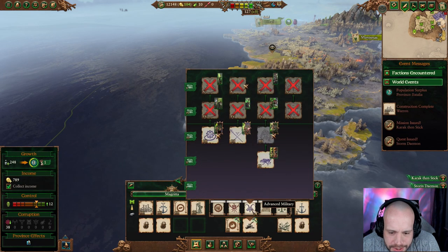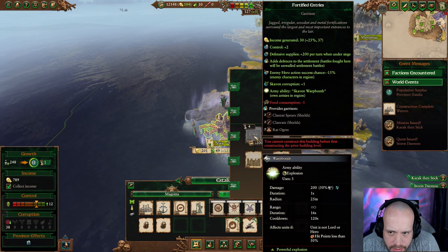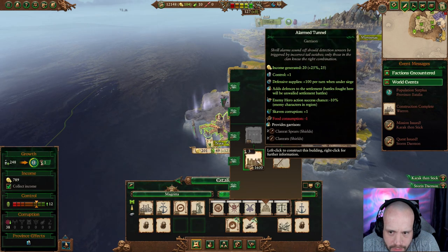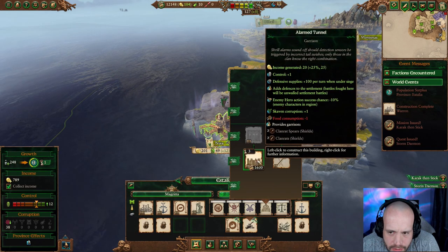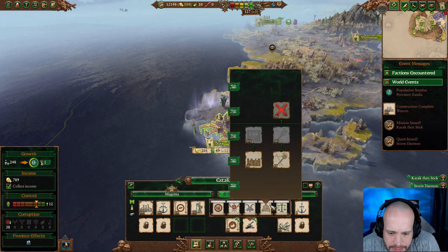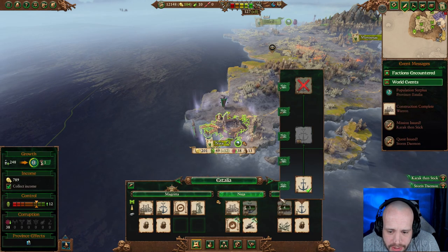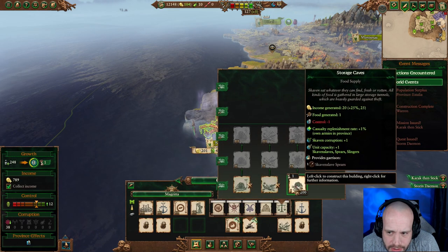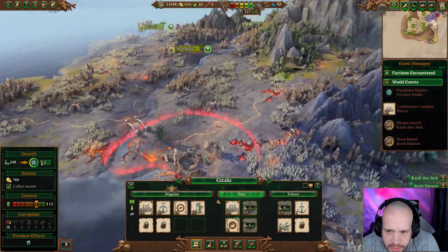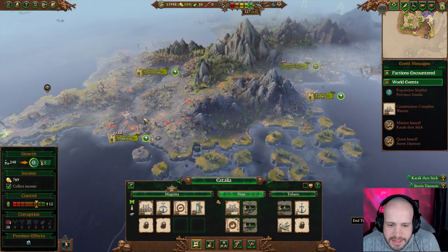Money is just an issue all round really. Unwalled settlement battles coming up. Food is fine but we're going to need some soon. Let's go with that for now — I think we're good everywhere else. Next turn.